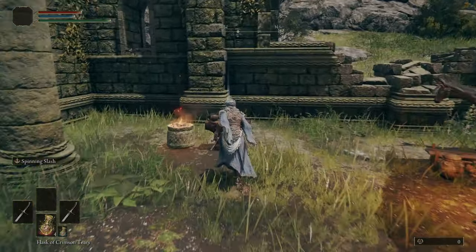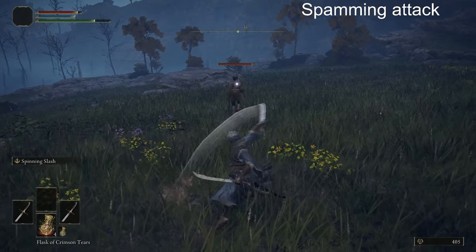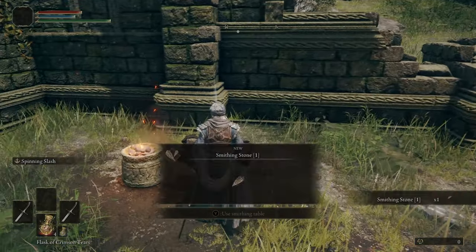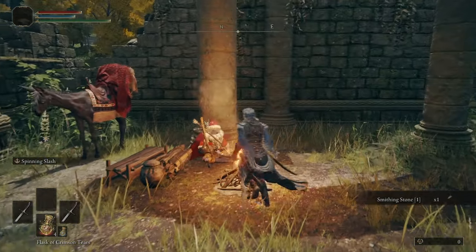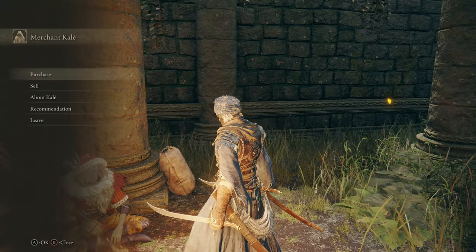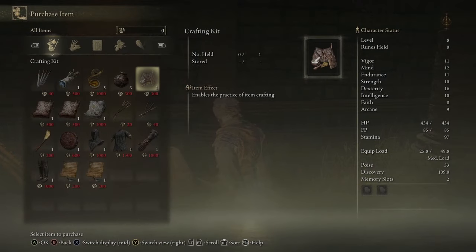I'm doing a run in Elden Ring where about every one to two minutes a random effect occurs, whether that's stretching the screen, spamming attacks, or even closing the game. Since the challenge of this run really comes from the occasional effects that occur, I'm not going to be limiting my build. For each area and boss fight, I'm just going to use whatever I feel might be best for that specific event.